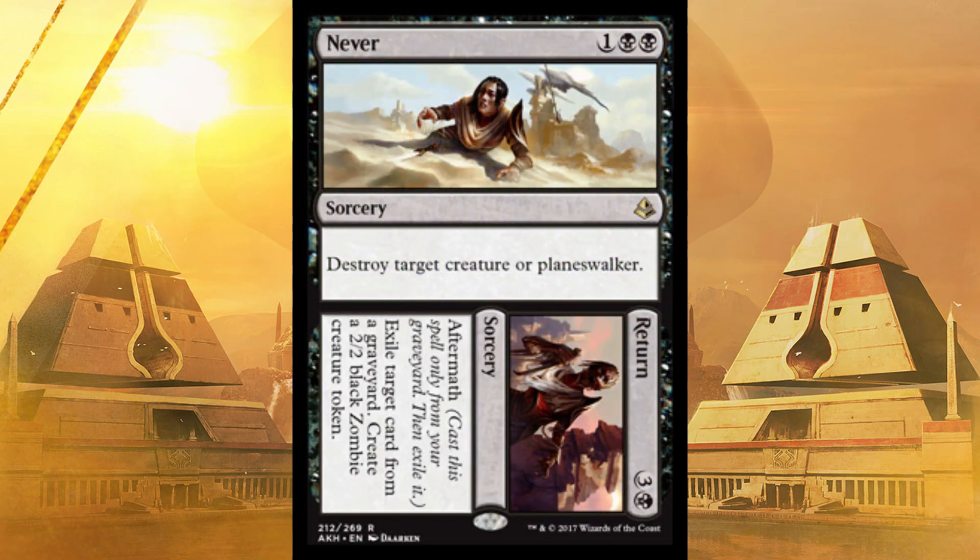Now we're getting into the weird stuff — Never//Return. Destroy target creature or Planeswalker as a sorcery for three. Yep, it's a kill spell. That's really all you need to know about it.